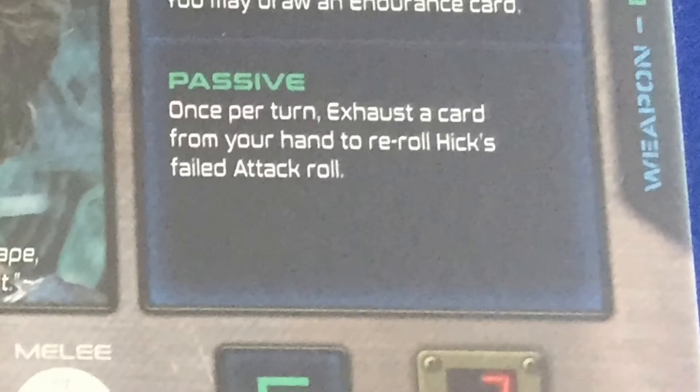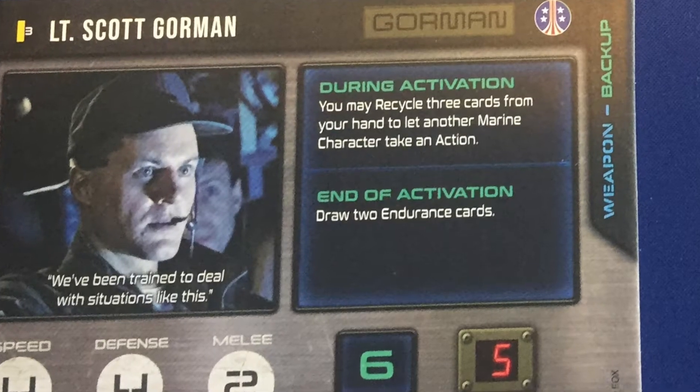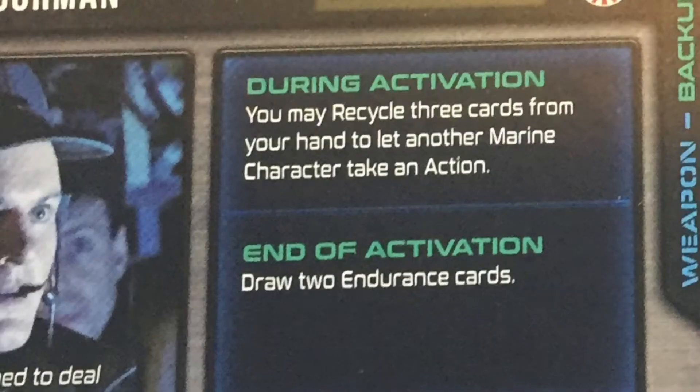Every hero has abilities, but very few grunts have abilities. Character abilities come in four different flavors. One: passive abilities that are always on and trigger whenever appropriate. Two: on activation abilities, which trigger as soon as that character receives the Bug Stomper activation token. Three: end of activation abilities, which trigger just before the character passes the Bug Stomper onto the next player. And four: during activation abilities, which can be triggered at any point during your turn while you still have the Bug Stomper.